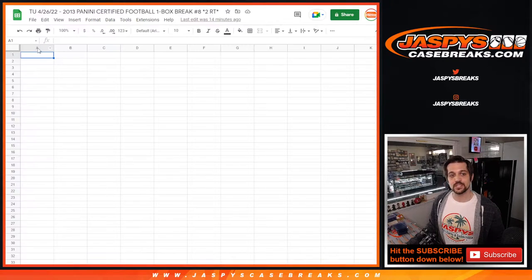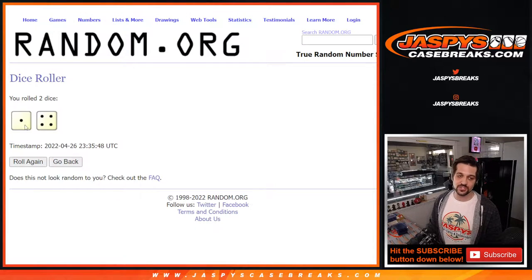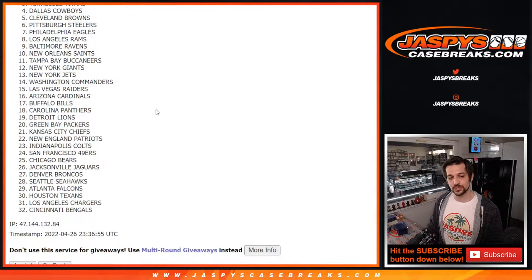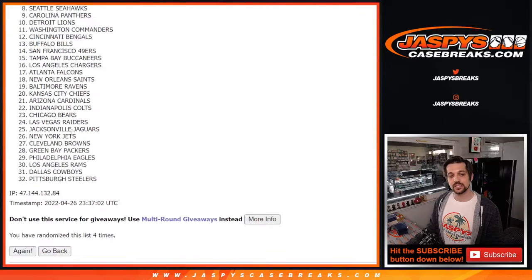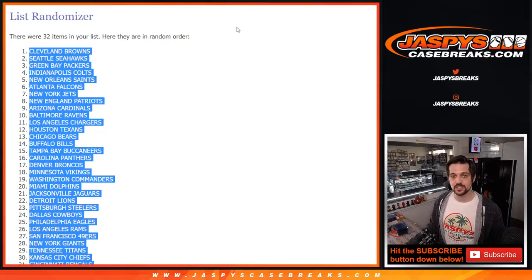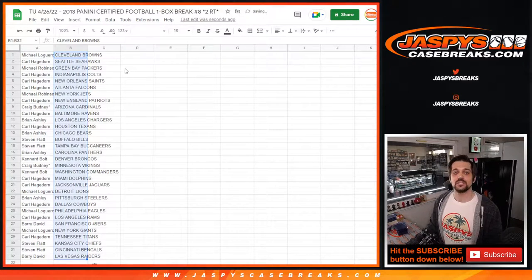Now for the teams, we're going to use the same dice roll — one and a four for five times. We got the Cardinals down to the Washington Commanders. Good luck everyone — one, two, three, four, and one last time for five. We got the Cleveland Browns down to the Las Vegas Raiders. Put those into column B.